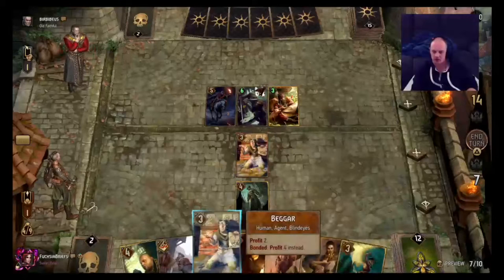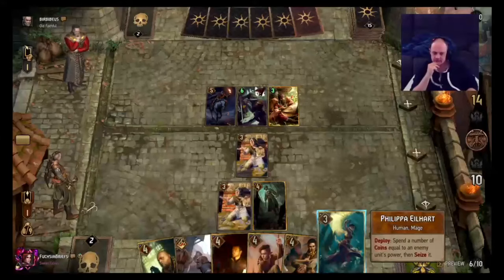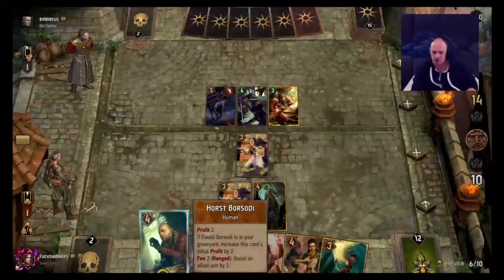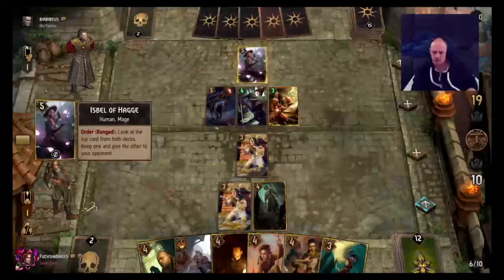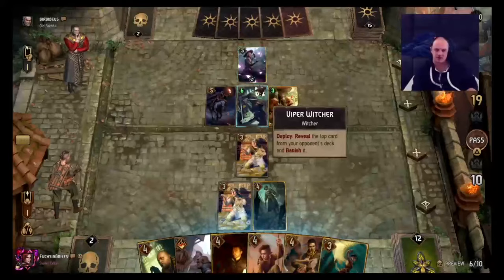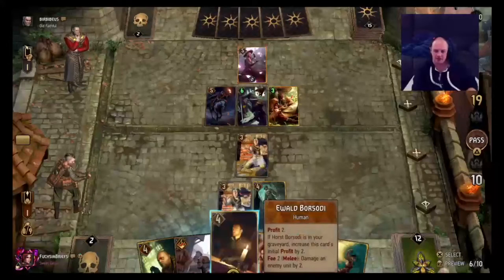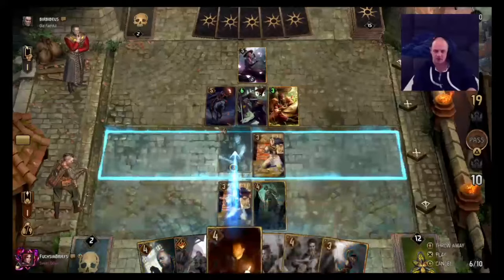We'll put the Beggar down anyway, get four profit. Then maybe we'll put down Horst. We could seize that and give him some trash. However, he's probably put something good at the top of our deck to steal with his mill. And I don't really want to help out his milling, so I think we'll take it out.